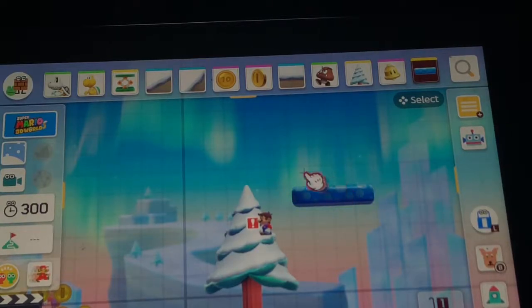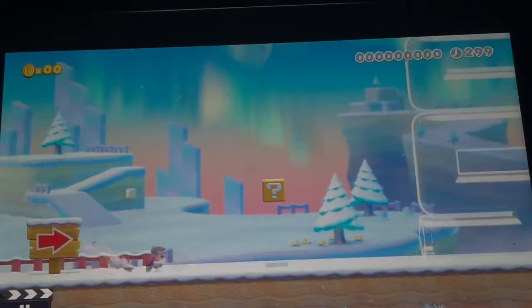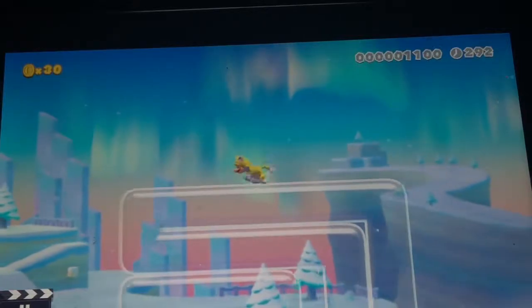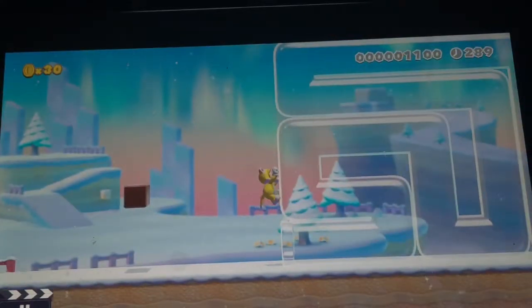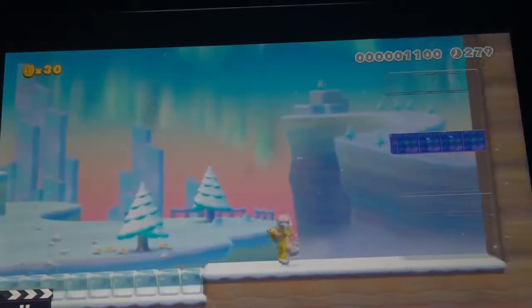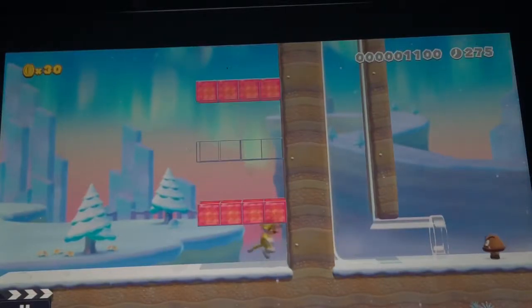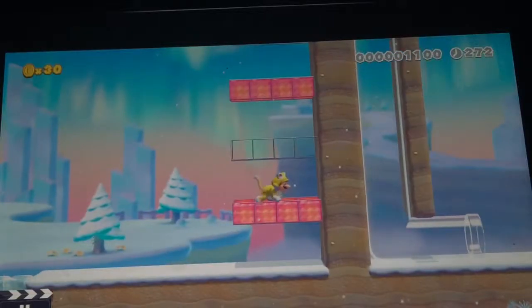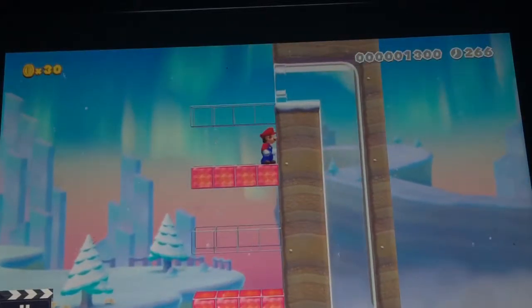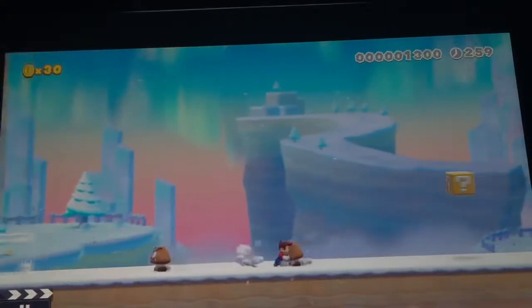Let's test that out and go back to the beginning. Right here, get the cat bell, and then with the cat bell you can climb up and get the 30-coin. Then go through the pipe — this pipe is super lame. And then these blue-green dots. Is that the chicken bell?